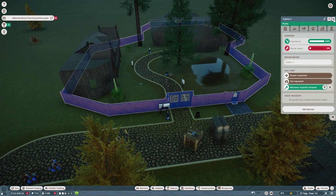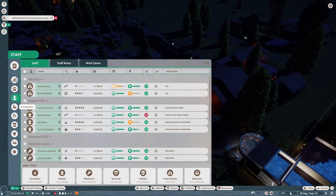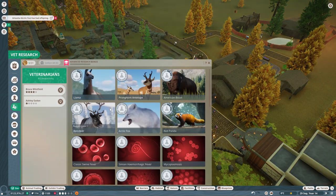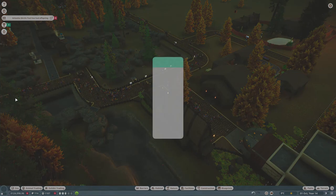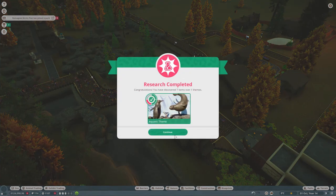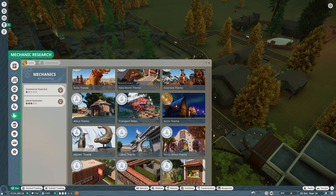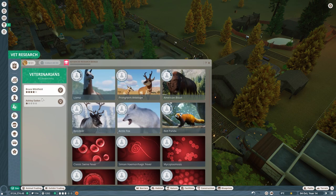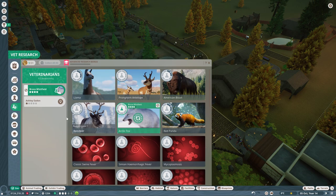At least the barriers are back now - that's good. We should probably get some vet research going. I'm going to train up our staff first. Right - you can stop researching the Arctic Aquatic pack and just fix all the barriers for a second. Let's research the Arctic Fox. We really need to research reindeer and antelope as well.